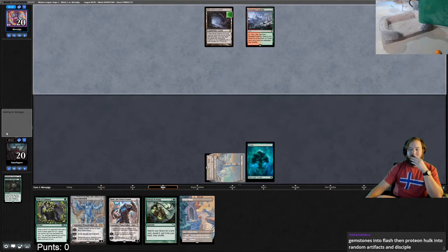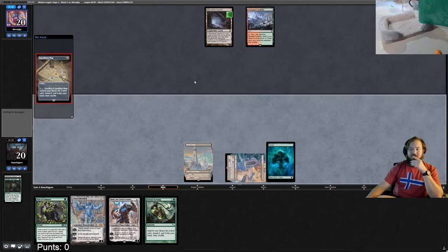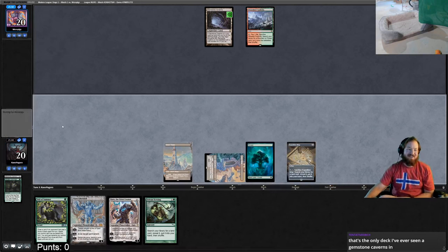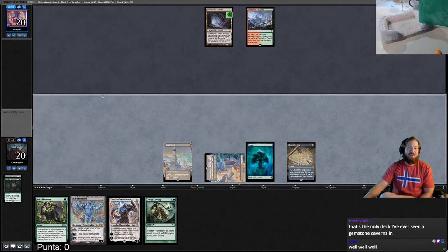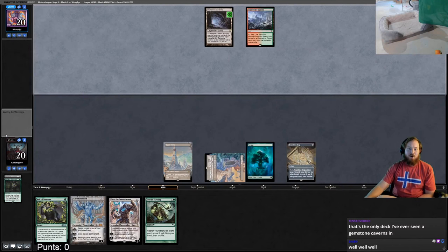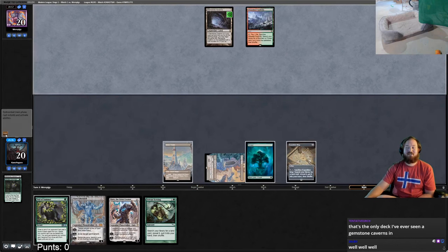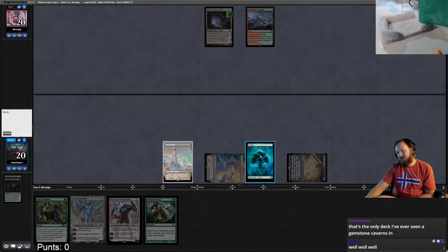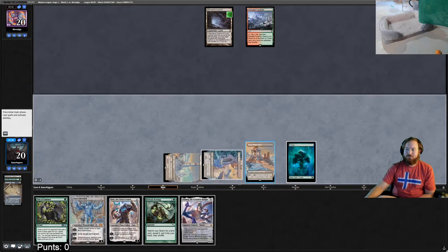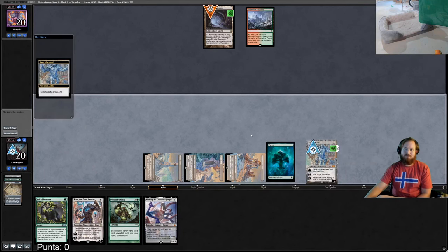Opponent untaps without a third land. We draw Expedition Map — that lets me hold up Veil of Summer. We get Power Plant, draw Ulamog, play Karn. Karn resolves, we minus on Gemstone Caverns, and the game is over. We take game two.